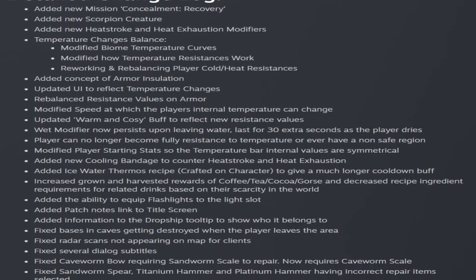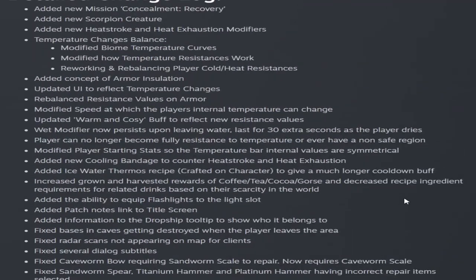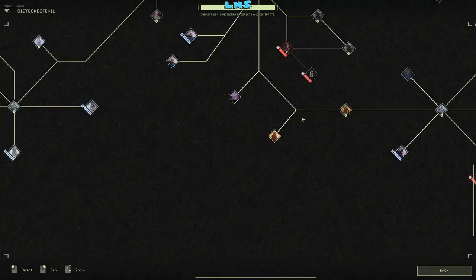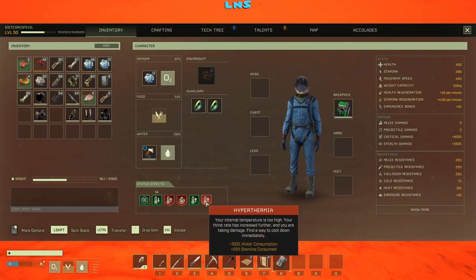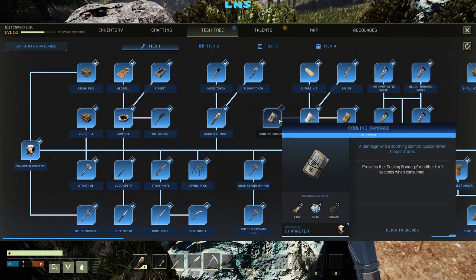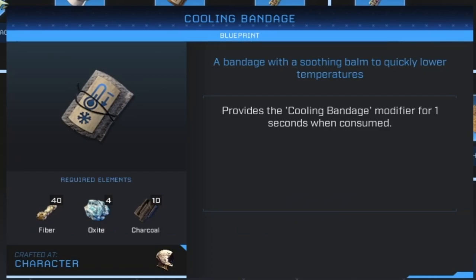Now let's go through the detailed change log and show you the most important things. Of course, if you want the full patch notes, I'll link them in the description below. They've added a new mission, Concealment Recovery, located about midway into the chain at the very bottom. They've now added heat exhaustion — this heat is overwhelming you, counter it with cooling band-aids — which gives reductions to melee damage, water consumption, health regeneration, weight capacity, and experience gains. They've also added hyperthermia, where your internal temperature is too high, resulting in 100% increased water consumption and stamina consumed. They've added cooling band-aids to help counter heat stroke and heat exhaustion, which can be crafted for 40 fiber, 4 oxide, and 10 charcoal.